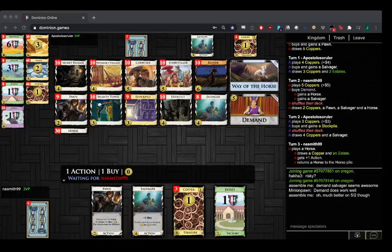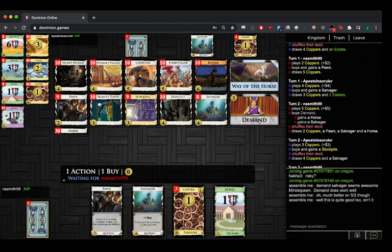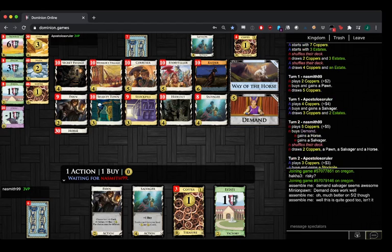Alright, so we have Naismith versus Apo — I think this is round of 64 in the championship. It was a 5-2 open, yeah. Naismith gets a Demand open, which is — I mean, you'd prefer if you got the 5-2 rather than the 2-5, because then you can trash something before you shuffle, but still a very nice open.